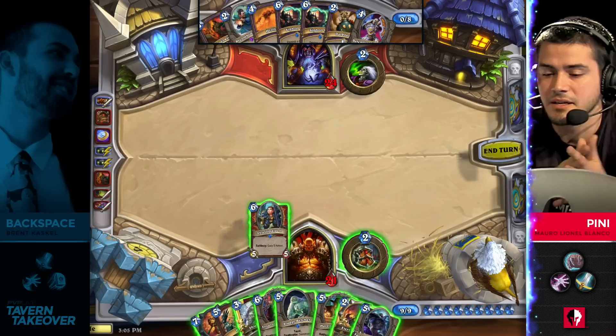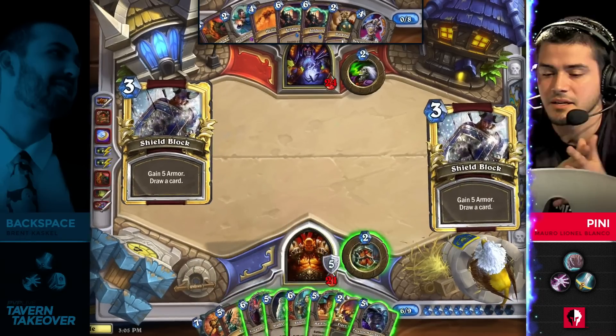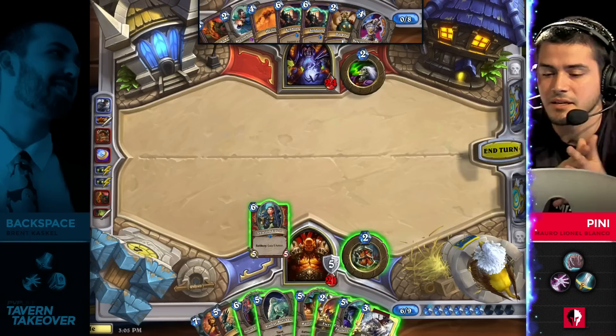I wonder exactly what his game plan with that is. If you can steal like a taunted-up Molten Giant or something like that, that's massive. A lot of these tech cards are almost guaranteed to get good value when you're fighting against Handlock. When you look at cards like Faceless Manipulator, they're almost always going to get good value because those big minions are going to come down.